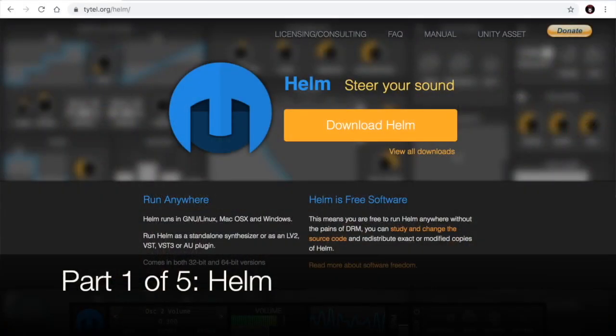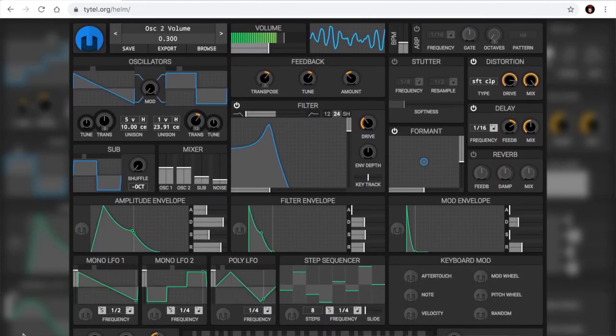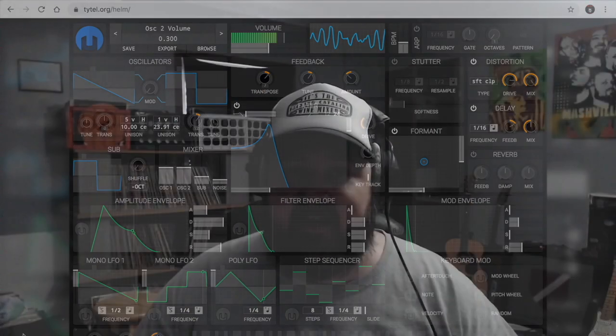The first one is called Helm and it is super amazing. It has an incredibly clean looking GUI, it just sounds great — very bright, very modern. It's really easy to dial in all kinds of different sounds. It can be really pretty, it can get really nasty. Let's go ahead and get started and take a listen to some of these presets.